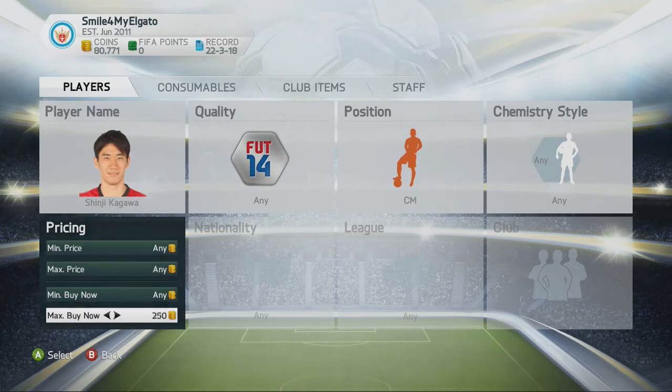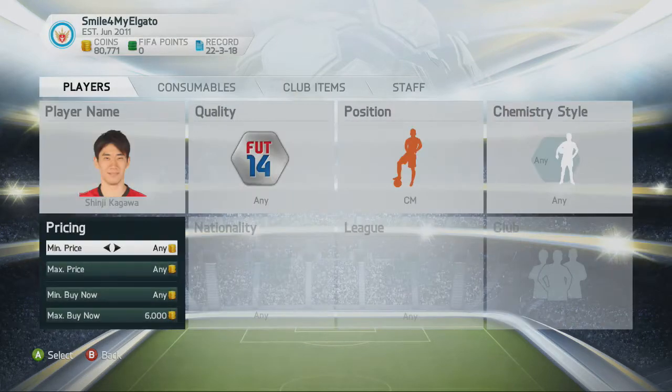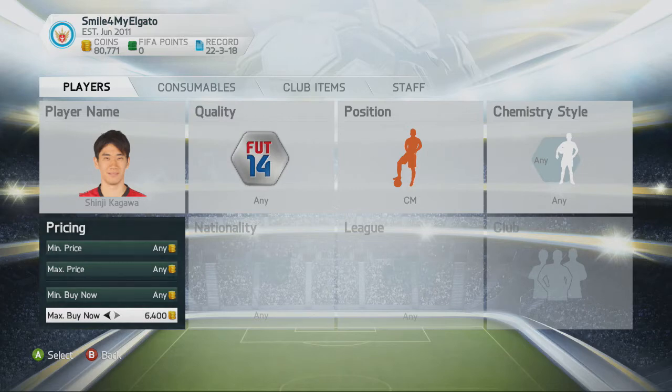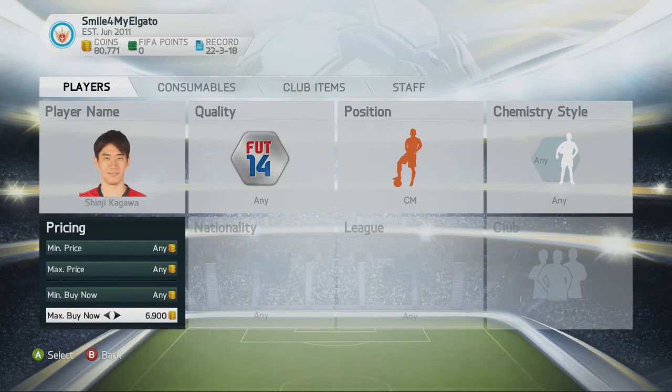So we're going to go look him up right now. I think he's about 6k maybe. The center attacking mid to center mid is a little bit less coins. It's as cheap as 6k. Sorry if you can hear that clicking — I have to do this with one hand so it's a little bit more difficult. Let's see, it's a little too high. I think he's probably about 6,500.